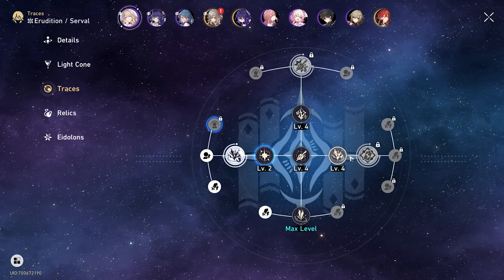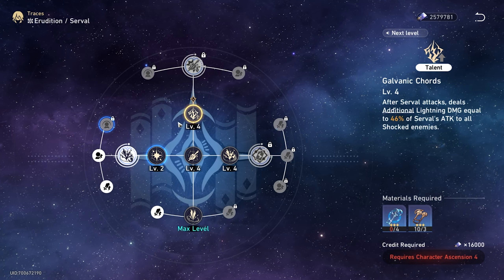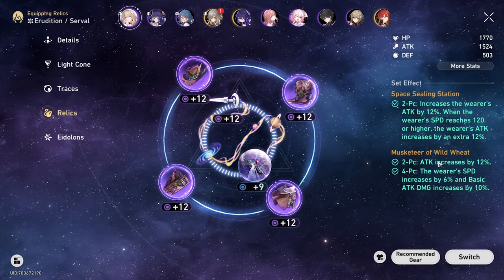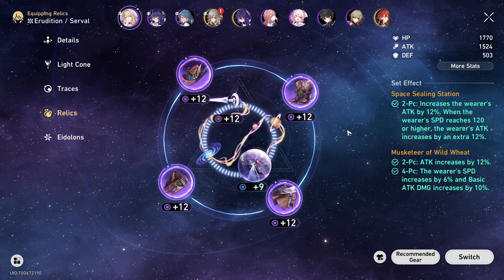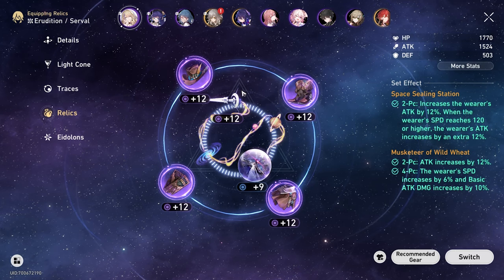These were her Traces. We're running the Musketeer set for now — we will be switching to the Lightning set soon — but the Musketeer set is working perfectly, especially because she's the main DPS and we want to get that speed up. We're running the Musketeer set and the Space Sealing Station set.